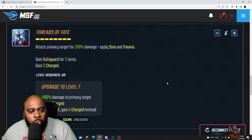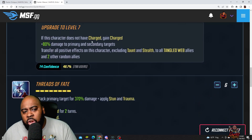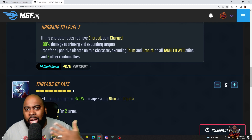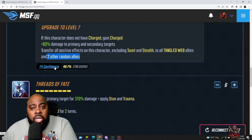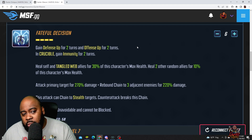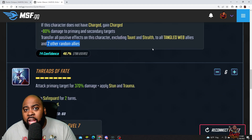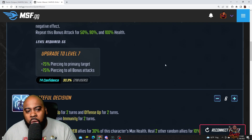Her special ability has a four-turn cooldown. If this character doesn't have a charge, you'll get one back — useful since you tend to lose charges outside Cosmic Crucible with only three. You get extra damage to primary and secondary targets. The key T4 effect: transfer all positive effects on this character — including taunt and stealth — to all Tangle Web allies and two other random allies. Since she gains offense up and defense up, transferring offense up to a character like Icarus in arena is very impactful.